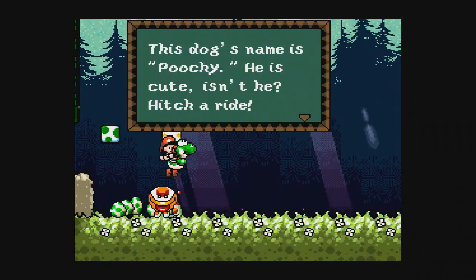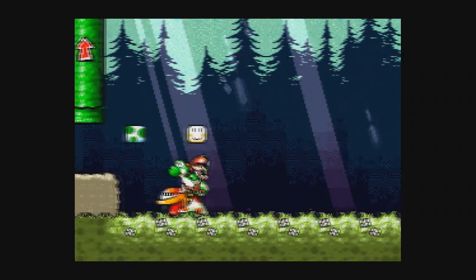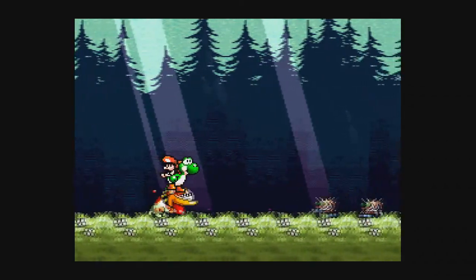Here comes a familiar character. Does anyone remember Yoshi's Woolly World? This guy is very prominent in it. This dog's name is Poochie — he is cute, isn't he? Hitch a ride. He runs in the direction that Yoshi faces. This is actually where Poochie first appeared, ever. And to be honest, he lives up to his name.